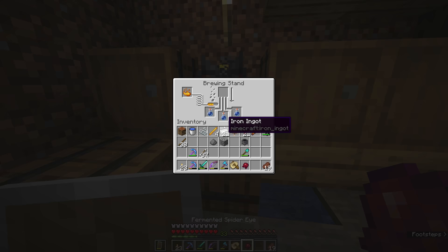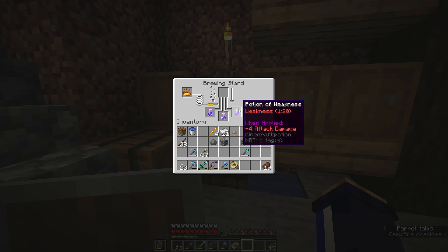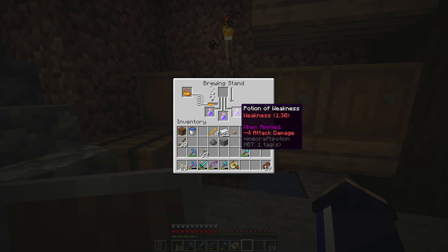The fermented spider eye is the only potion ingredient which can be brewed without using nether wart first. Those were full glass bottles of water when I put them in the brewing stand — I did not add any nether wart to them — and we still got a potion of weakness. These, if you consume them, will have the opposite effect of a potion of strength: they will actually reduce the attack damage you do.